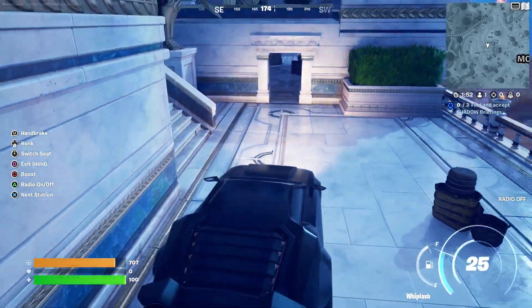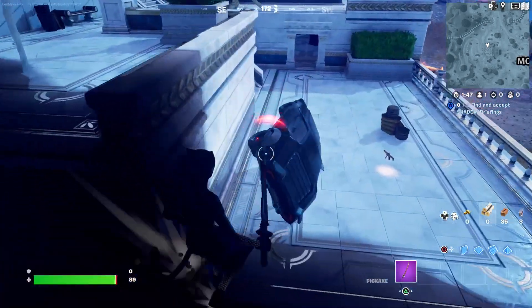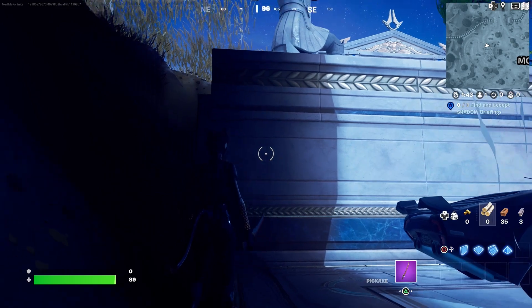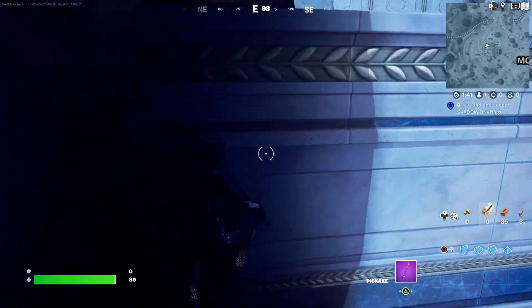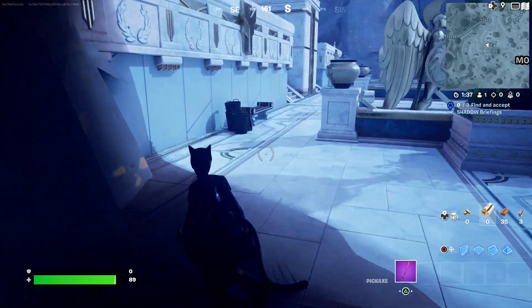Make sure you reverse the car exactly on the edge, just like this, and you're going to be under the map — really simple, really easy. I would not recommend you to try this glitch in ranked matches. I'll catch you in the next one, peace out.